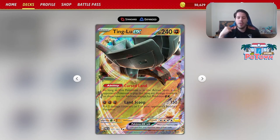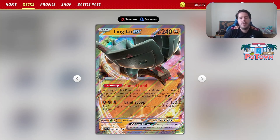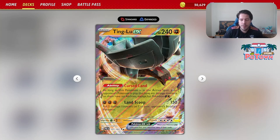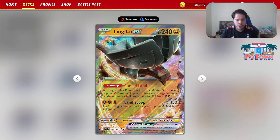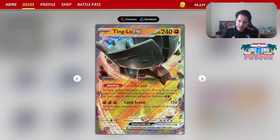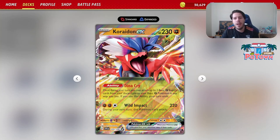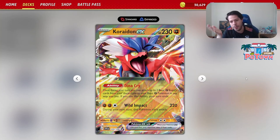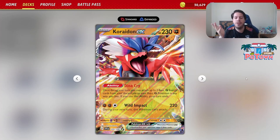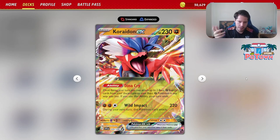The Landslide attack does 150 damage and you put damage counters on one of your opponent's benched Pokémon, allowing you to further damage or further shut down abilities. To power up, we're using Porygon EX with the Dino Prime ability — once during your turn you may attach up to two basic Fighting energies to your basic Fighting Pokémon any way you like, but if you use this ability your turn ends.